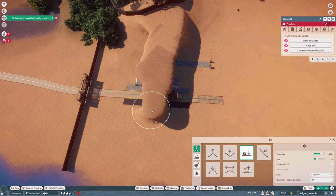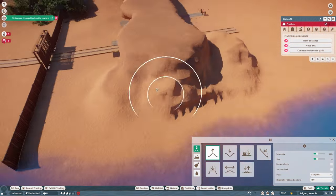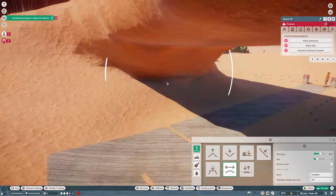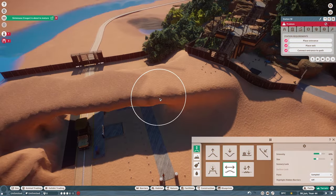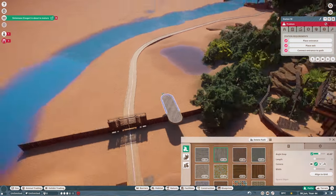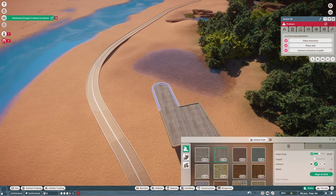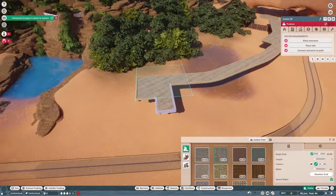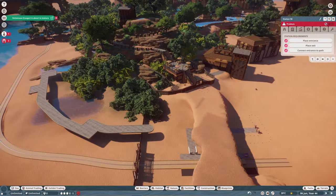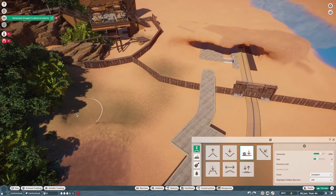I wanted to put another station for the ride because they go through the Moose habitat and then the Wildebeest habitat, so we should probably have another stop right outside of that. I put that here. I also thought it'd be kind of cool if it was sort of like in a cave or a little natural arch under the terrain. I was thinking maybe we'll put a building on top of that — I like to try to add different elevations and things like that throughout the zoo.